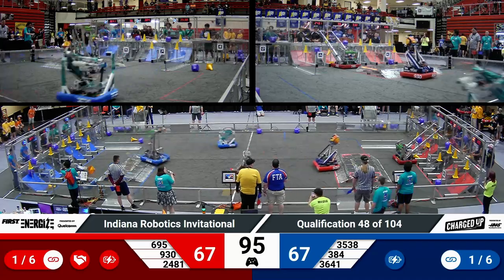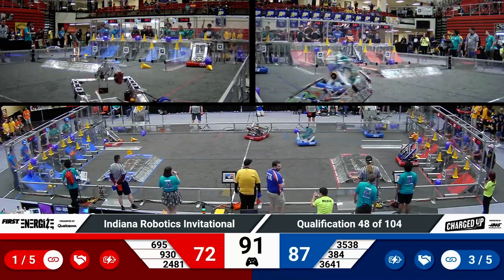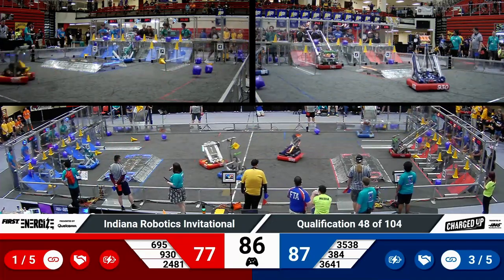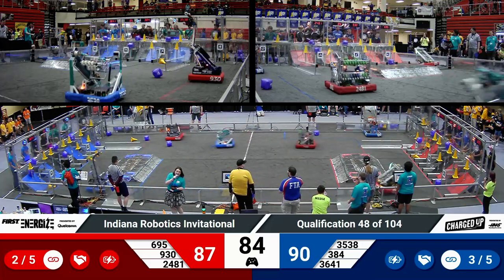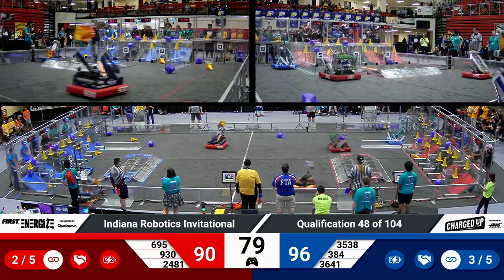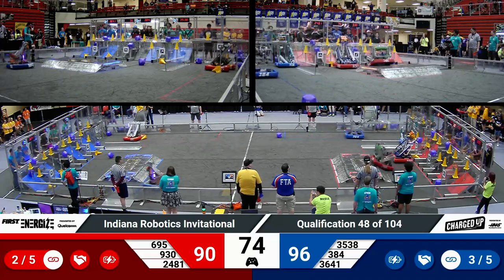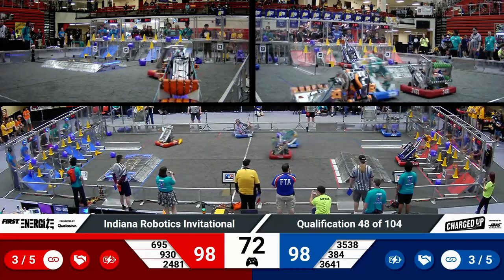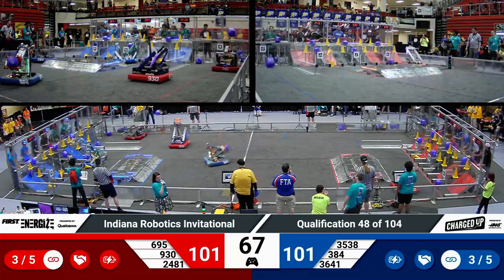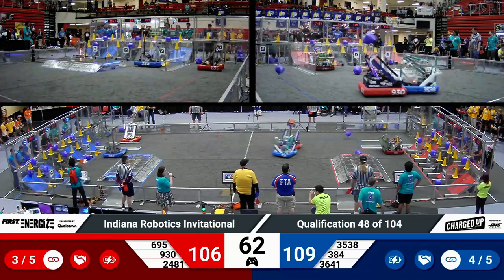Roboteers now are back, trying to recover what they intended earlier. McQuonigo crossing over the charge station right behind them. Minute and a half remaining in the match. The Blue Alliance has nearly completely filled that top row. They have three links for the Blue Alliance, working on their fourth. In that co-op grid, Sparky placing a cone, a cube already in place. Flying Toasters placing a cone, rather, for the Blue Alliance.